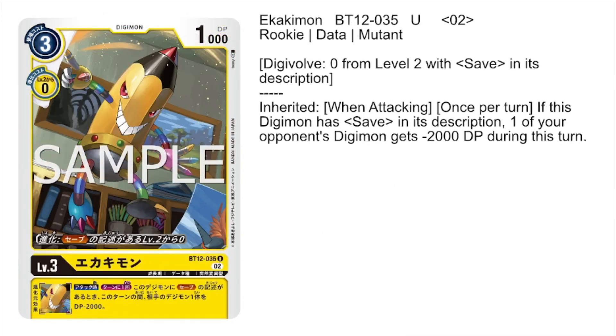Next up, we have a new version of Ikakimon — a level 3 yellow Digimon with only 1,000 DP. He has the digivolution condition of digivolving for 0 on top of a level 2 with save in its description. He has the inheritable ability of when attacking once per turn: if this Digimon has save in its description, one of the opponent's Digimon gets minus 2,000 DP until the end of the turn, acting as solid removal.